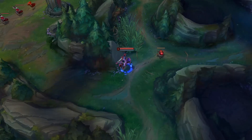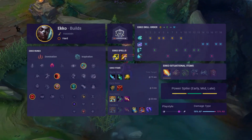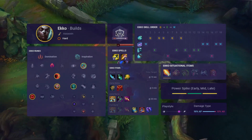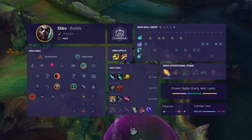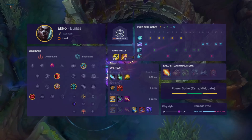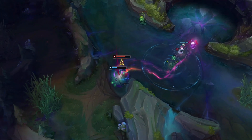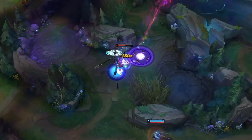Ekko's doing really well in the jungle right now. With his buffs to his clear he now shreds through the jungle, allowing him to farm up until he's really powerful. He's got a lot of burst and great survivability and becomes a frustrating threat to deal with later in the game. The downside to Ekko is that in the early game he doesn't hold up well in skirmishes against stronger early junglers like Lee Sin and Xin Zhao, so it's worth avoiding trying to face them head on.